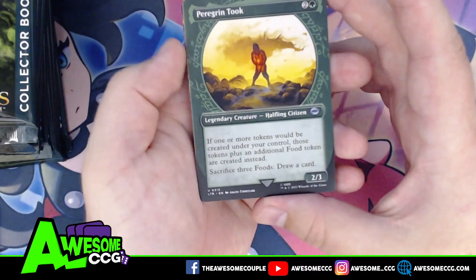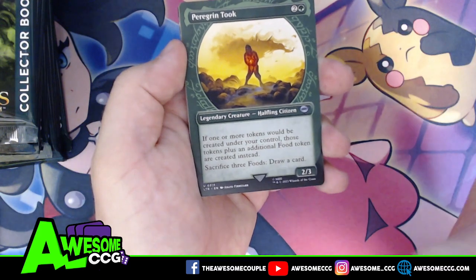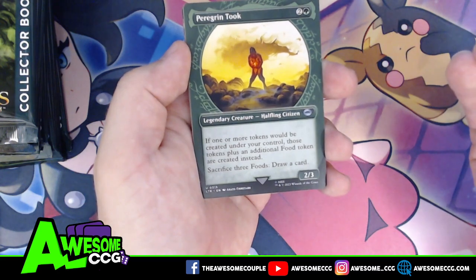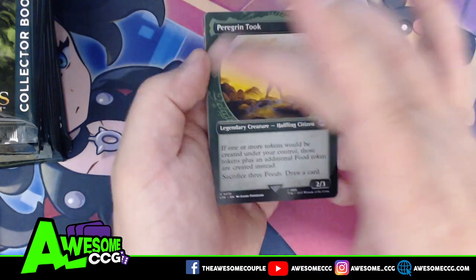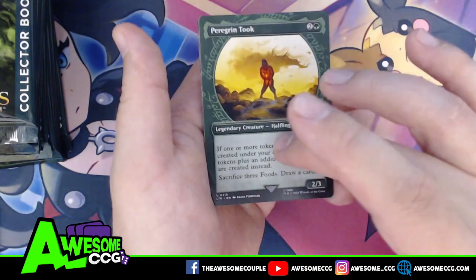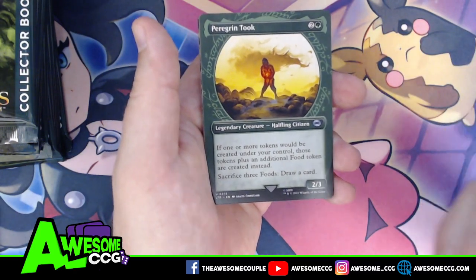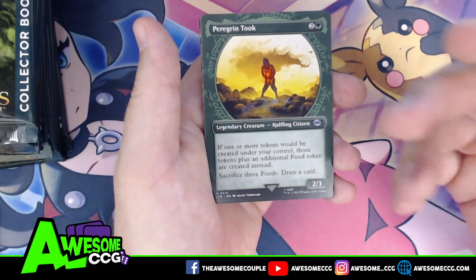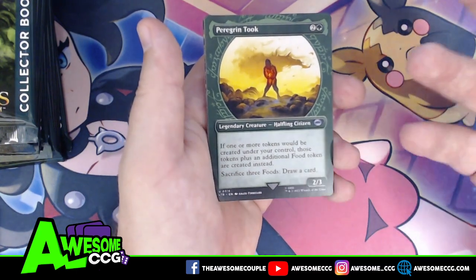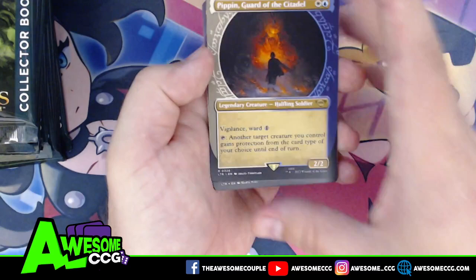Here's our next special treatment: the ring-frame treatment. Characters that interacted with the ring in a meaningful way — as Wizards of the Coast described — get this frame. The four main hobbits get these, the Fellowship of the Ring gets these, Sauron himself gets one. There are at least two and in some cases three or four versions of the major characters, so there's more than one card representing Frodo, more than one representing Sauron, etc. Here we have Pippin, Guard of the Citadel.